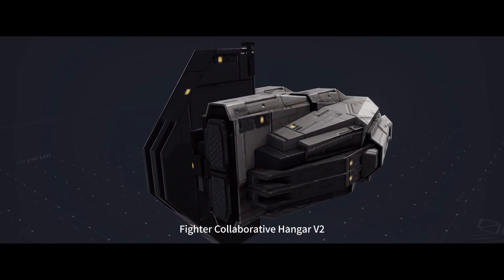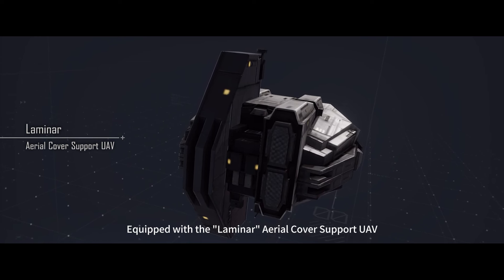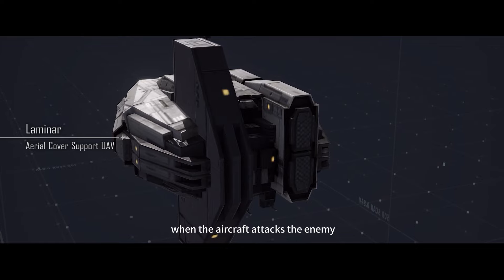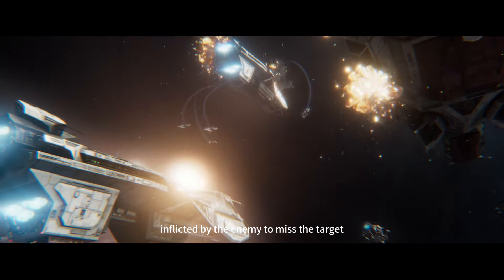Fighter Collaborative Hangar V2 — equipped with the Laminar Aerial Cover Support UAV. It provides electronic cover in the air when the aircraft attacks the enemy, rendering part of the damage inflicted by the enemy to miss the target.